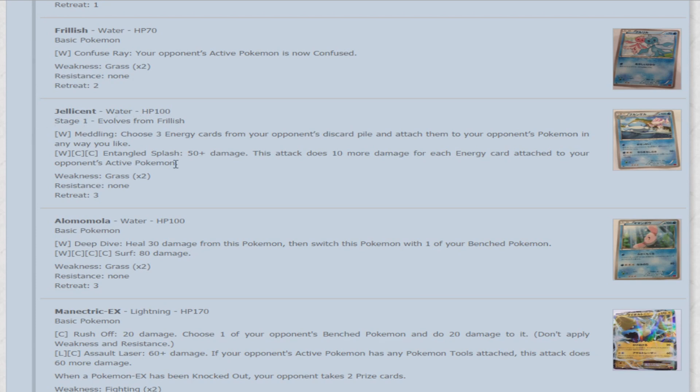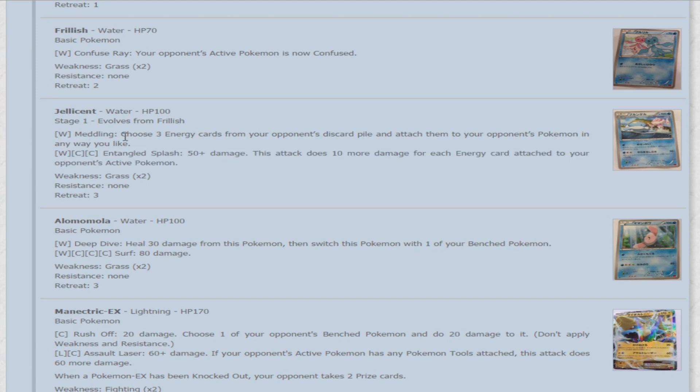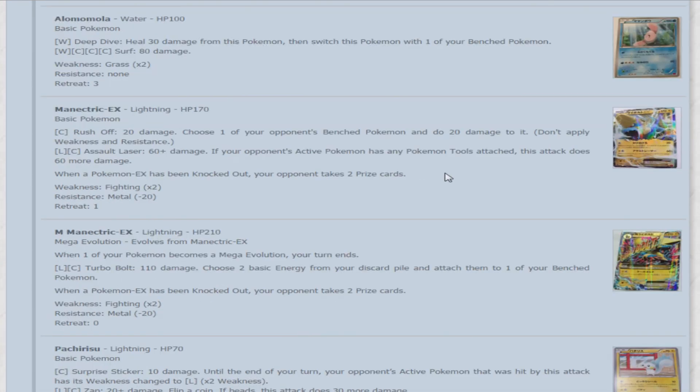Next is Jellicent — the evolution of Frillish, 100 HP. For one water energy, Meddling lets you choose three energy cards from your opponent's discard pile and attach them to your opponent's Pokemon in any way you like — useful for punishing your opponent with something like Leafeon's Energy Crush. For a water and double colorless, Entangled Splash does 50 damage and 10 more for each energy card attached to your opponent's active Pokemon. There's your synergy — 50 damage plus 10 more, and you're attaching at least three the first turn. If you can survive a second turn and attach again, you can do quite a bit more damage.